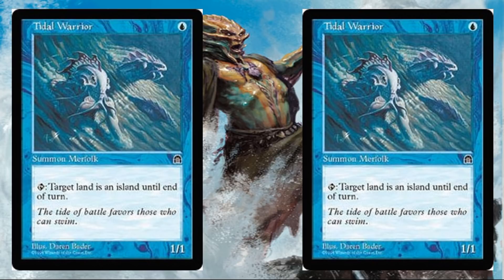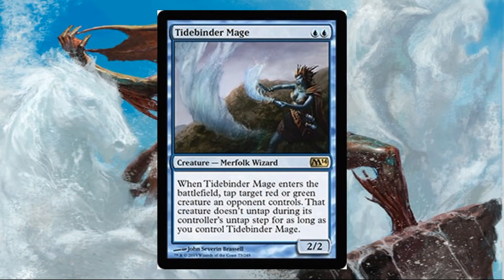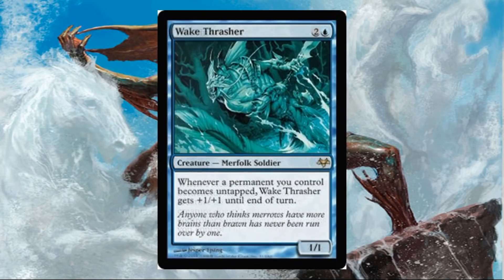Tidal Warrior — two copies of this old reprint from Stronghold that temporarily turns your opponent's lands into islands. Tidebinder Mage is a good tempo card: a cheap 2/2 for two that freezes something for a turn, only working on red or green creatures — which makes sense since you're playing this against the red Goblin deck. Wake Thrasher is an Eventide Rare, and Eventide Rares can be explosive. It's a rare that has never been reprinted; it sees some cube play and runs around $3, so it's not a bad inclusion.